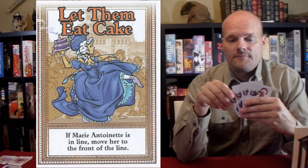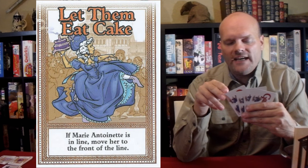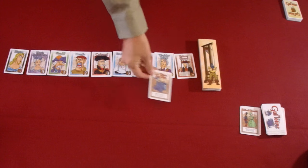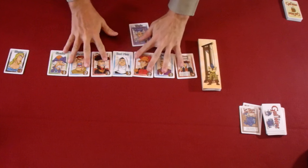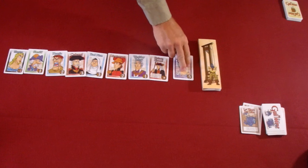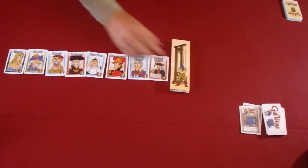Some action cards are very general while others are very specific. The card I'm going to play is Let Them Eat Cake, which states that if Marie Antoinette is in line, move her to the front of the line. Wanting Marie Antoinette, I'll take the action card and place it in the discards, then find Marie Antoinette in line, move her to the front, and move the rest behind her. Being that she's worth 5 points, she's definitely a card I'll want in my score pile. Then I'll move the hangman closer, draw my action card, and end my turn.